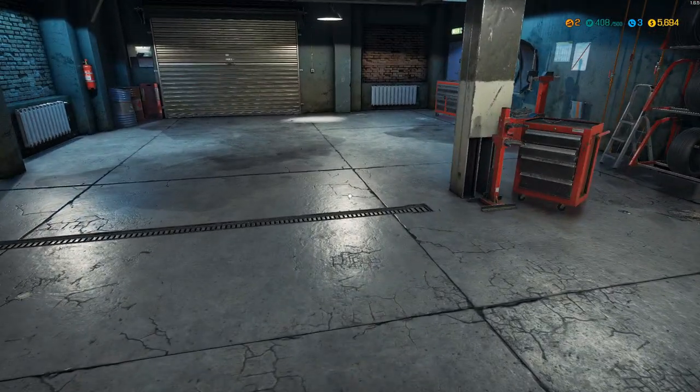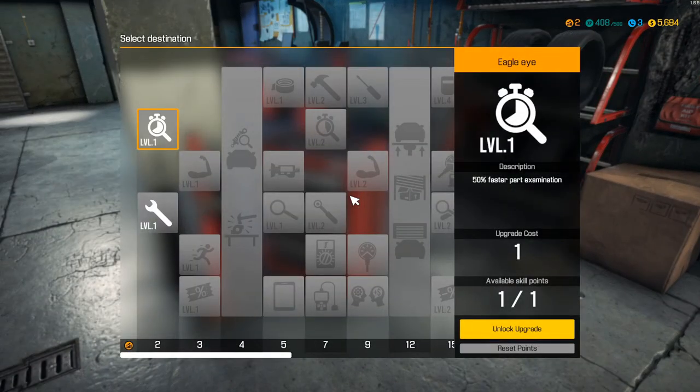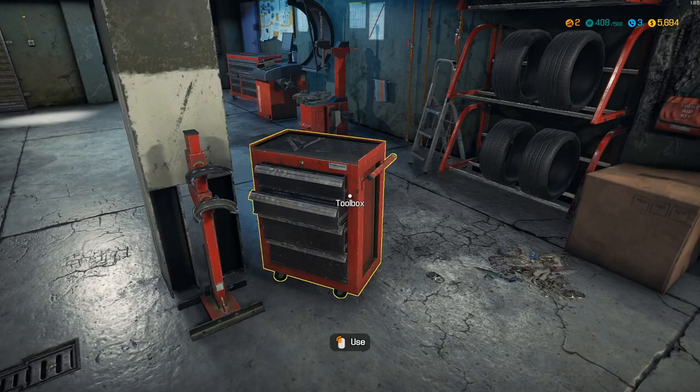Look at that — we've increased the level too! We run over to our toolbox and check out the perks that we can unlock. We have the choices between 50% faster part examination or 50% faster screwing and unscrewing. Yes, please. We'll only make the grind that much quicker.